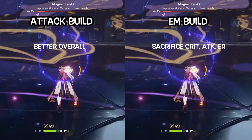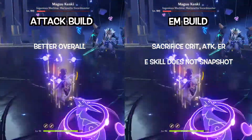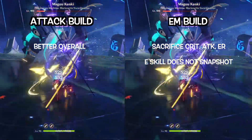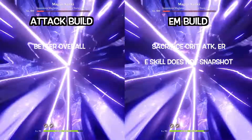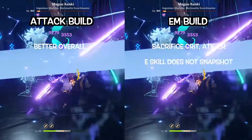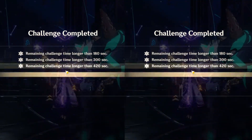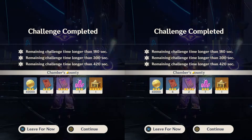Another important thing to note is that her elemental skill does not snapshot. So it is not recommended to focus on only her elemental skill damage, because you might end up losing a huge chunk of damage from her burst. Lastly, this comparison doesn't take into account reaction damage, because it solely depends on your team composition.